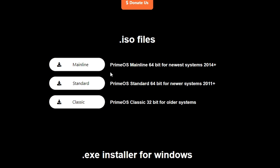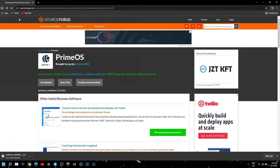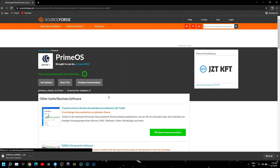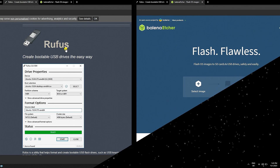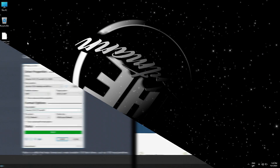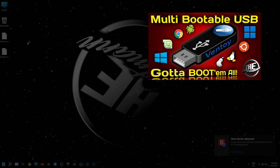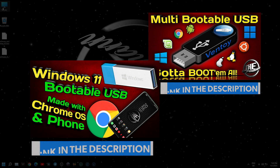On the download section you can choose between: Classic, Standard for 32-bit older systems, Standard for 64-bit systems from 2011 to 2013, or Mainline which is also for 64-bit systems from 2014 to present. I also downloaded the Classic version to test on my older laptop. Once the download is complete, you can use Rufus or Balena Etcher to flash the ISO to a USB drive. Personally I use Ventoy, and for this tutorial I'll use the same USB I used for Windows 11.